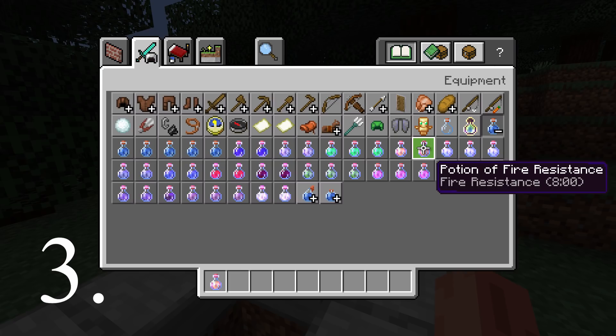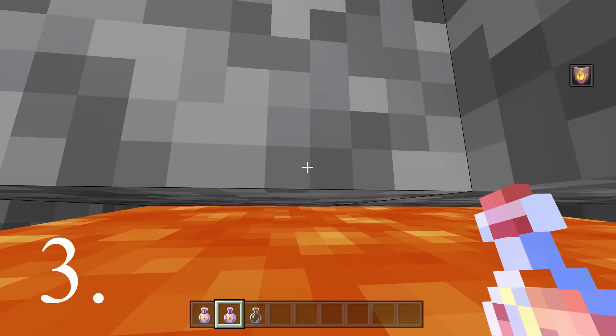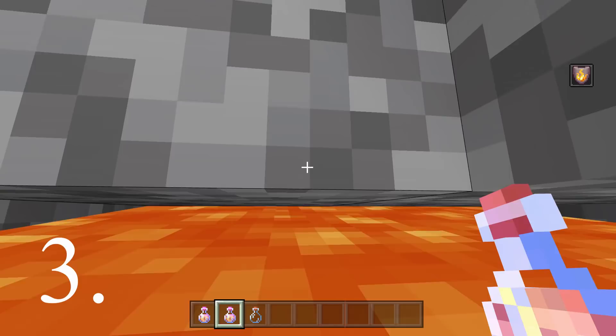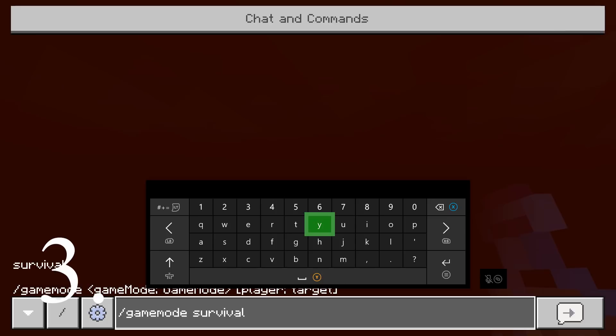Number three is the first of two x-ray glitches. For the first one, you are going to need a potion of fire resistance. We're basically just going to jump straight into the lava. Now I'm in creative, but if you jump into the lava it kind of makes the block above you completely invisible, so you can poke your head through and it inevitably makes an x-ray glitch.